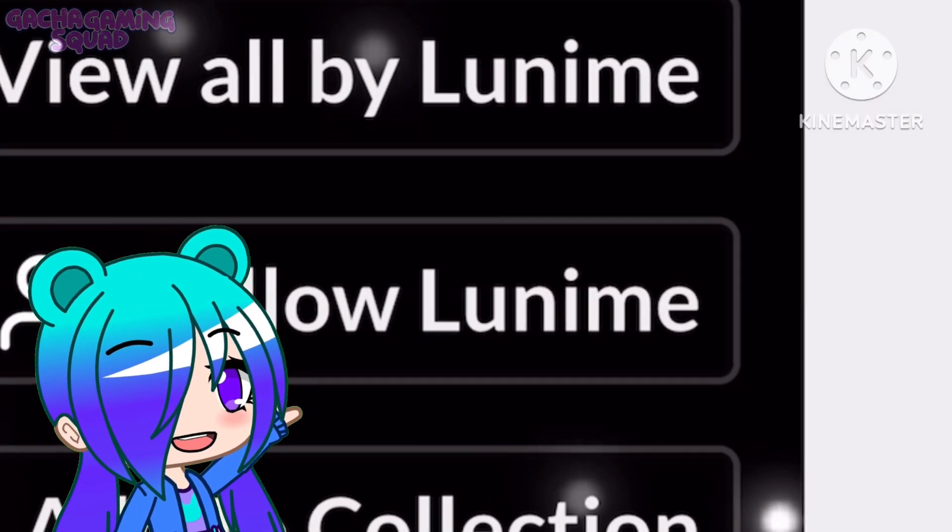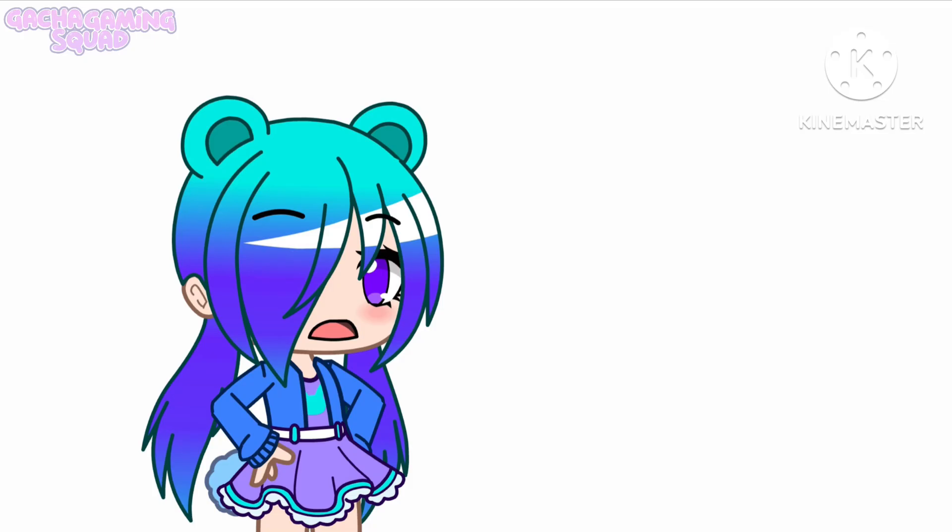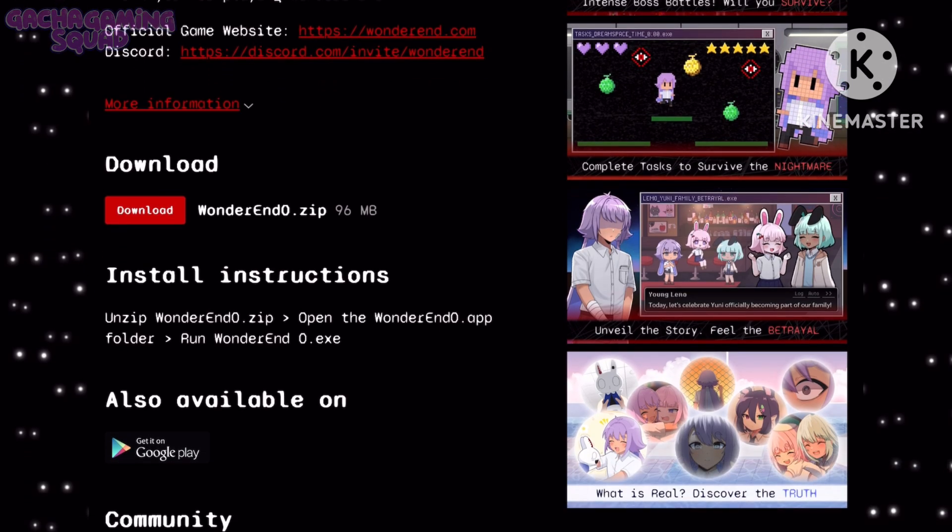If it says it's by Lunime in the corner, then this is the correct one. If it says it's by someone else, it is probably a virus. Now scroll to the bottom and click download.